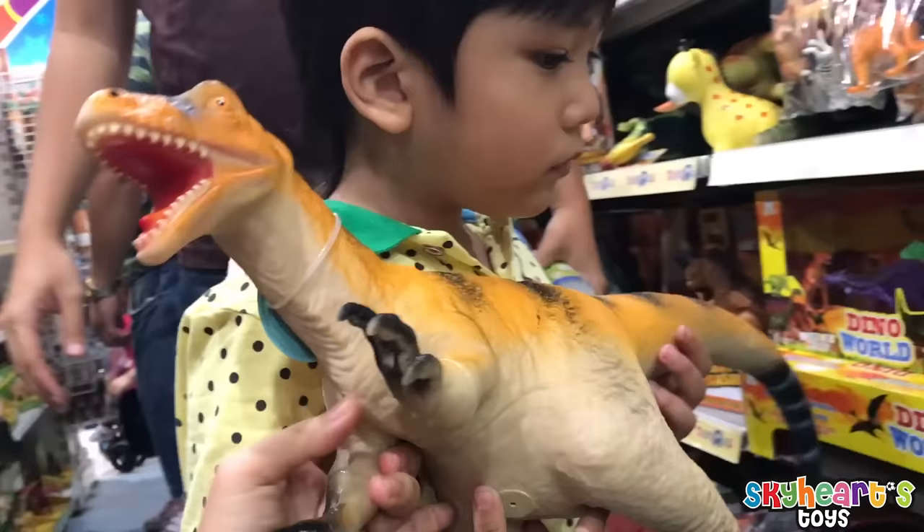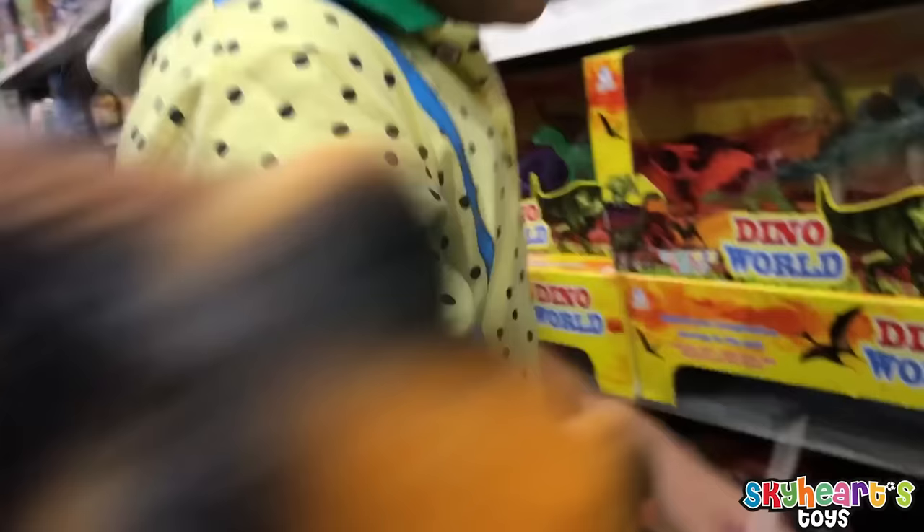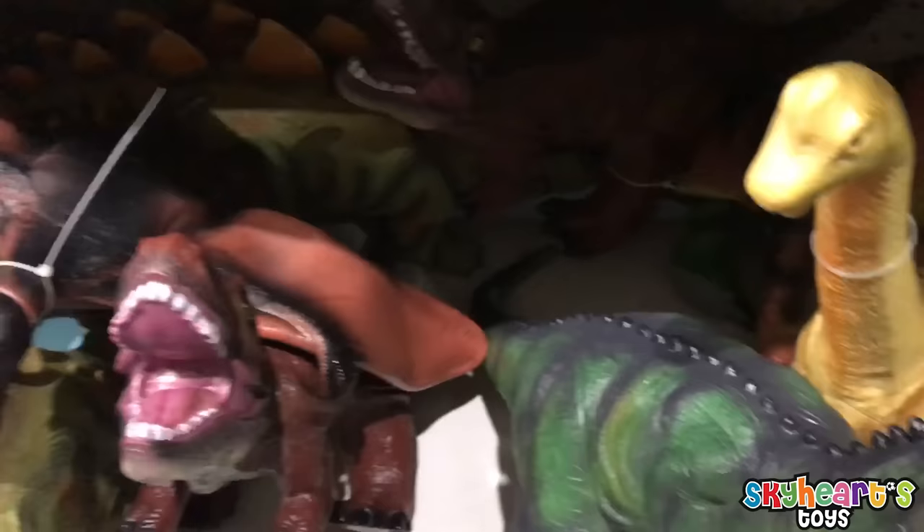Daddy, is this a raptor? Yeah, that's a raptor! Is this a raptor, Skyheart? Look, this is a T-Rex! It's color green, look! Yeah, Skyheart's right, that's a T-Rex.